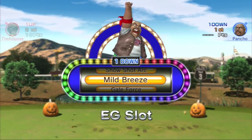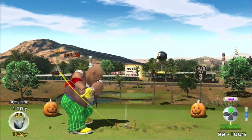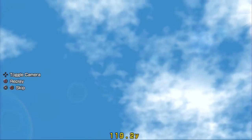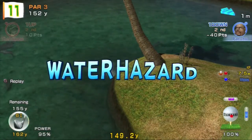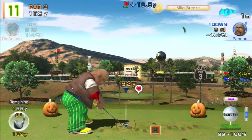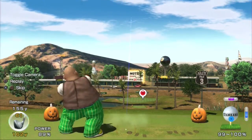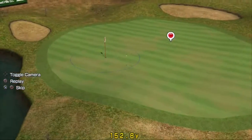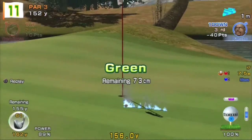He's got another mild breeze, which will actually help him get there. I'm assuming he's an intermediate character, which will probably mean he has more power than me by default. As the character's difficulty goes up, they tend to have more power. But it looks like he actually struggled to get that one on - this is only a six iron so it's not that he can't reach this, I think it's more that he's mucking it up. But that's a good shot, a very very good shot.